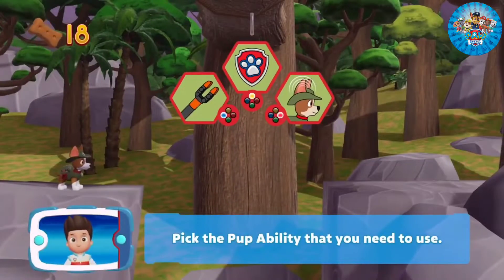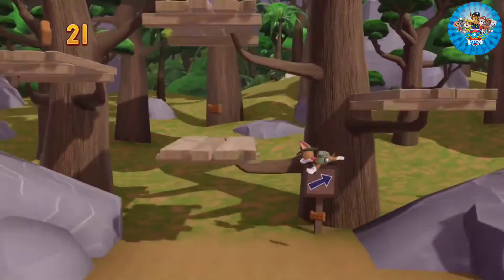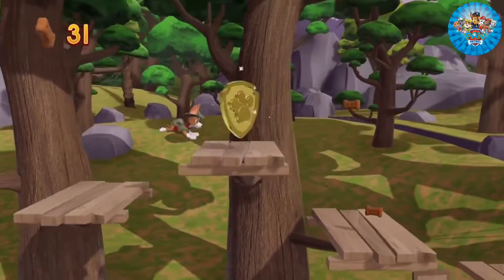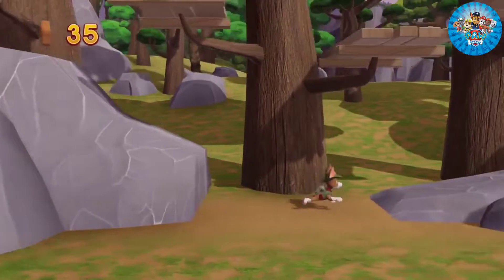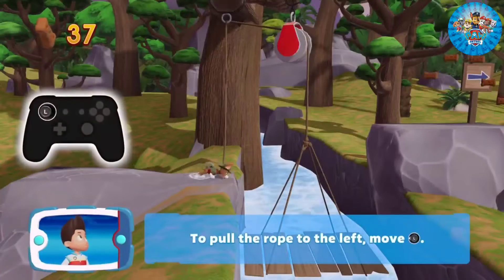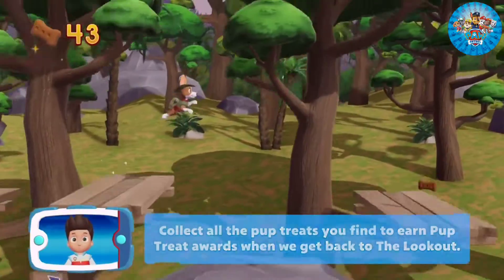Pick the pup ability that you need to use. I'm detecting a golden paw print somewhere nearby. You've got the golden paw print — collect all the golden paw prints that you find. Move to the rope. To pull the rope to the left, move the left stick. Go quickly — you have to get through the path before it closes. Collect all the pup treats you find to earn pup treat awards when we get back to the lookout. Great job!